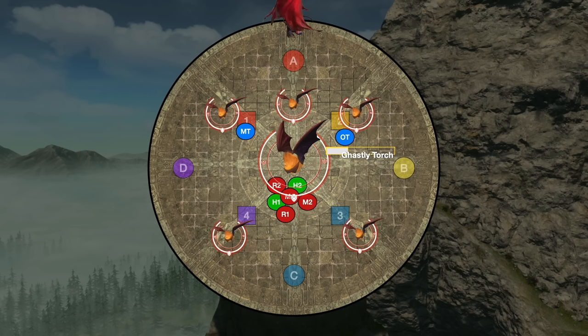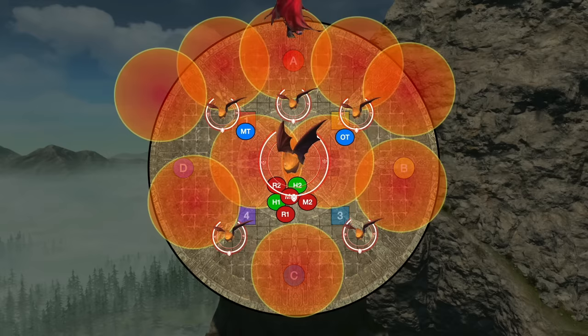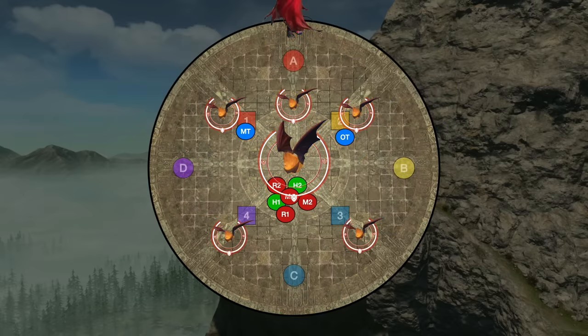All of the other mini-adds each have their own mechanic they cast, and it happens in the same order every time. First, the northern add makes ground AoEs appear — these are well telegraphed and you've got plenty of time to dodge them, so just don't stand in the bad. Next up, the two southern adds are going to tether players. These players just need to run towards the add they're tethered to and point these tethers out, because they're about to get cleaved by fire, and they don't want to cleave the rest of the group.